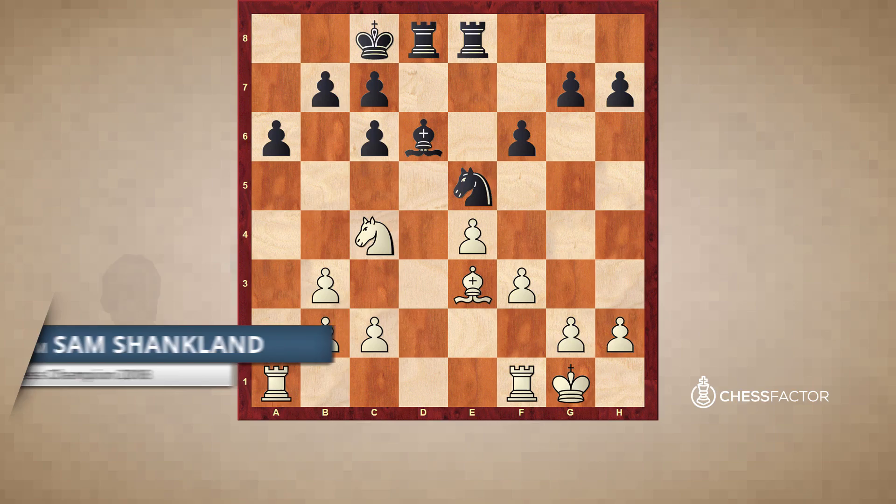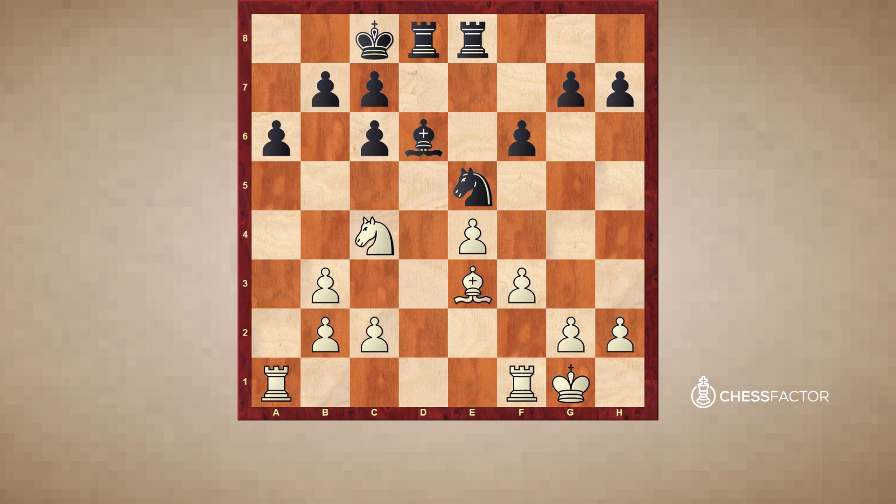Hello and welcome everybody. This is Grandmaster Sam Shankland, and today I'd like to continue my series on the Bishop against the Knight. In our first video we saw a really classical and well-known game between Fischer and Petrosian. Here I'd like to move on to a much less well-known game — in fact it wasn't even a rated game, it was a rapid game in the U.S. Chess League between Alejandro Ramirez and Joel Benjamin. I think it was nonetheless an extremely good example of the power of the Bishop on an open board, and in particular the power of the Bishop over the Knight when playing with passed pawns on opposite sides of the board.